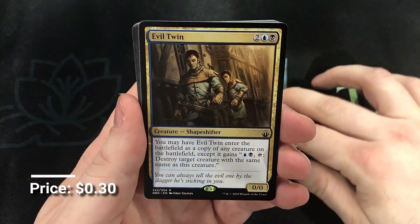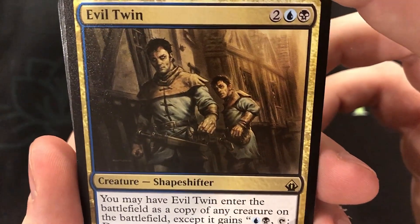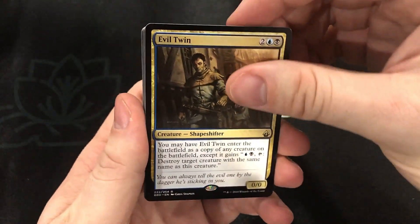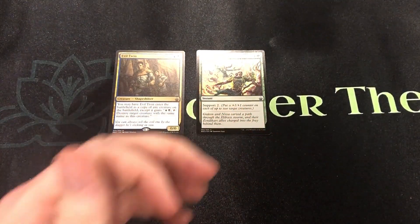And our first rare is the Evil Twin. Look at that guy — he's menacing. I'm thinking about a Commander deck that's going to be featured for one of my favorite movies, Army of Darkness. Really on flavor with that, so you might see that Evil Twin again sometime.